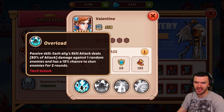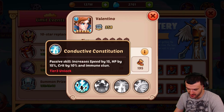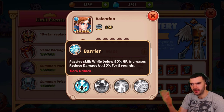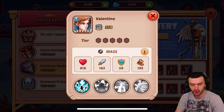His second ability: each ally's skill attack deals 80% damage against one random enemy with a 10% chance to stun. That seems really awesome — each of your allies has a 10% chance to stun your opponent, which seems really sick. Then there's a passive: while below 80% health, it increases reduced damage by 20% for five rounds. So he has nice defensive ability there. A lot of stunning going on. I like his abilities — the first seems cool and the second seems really, really cool.